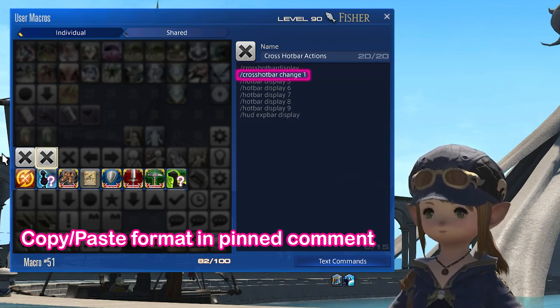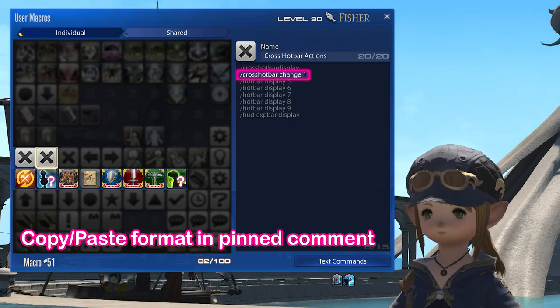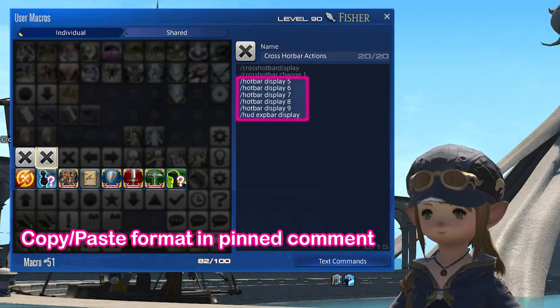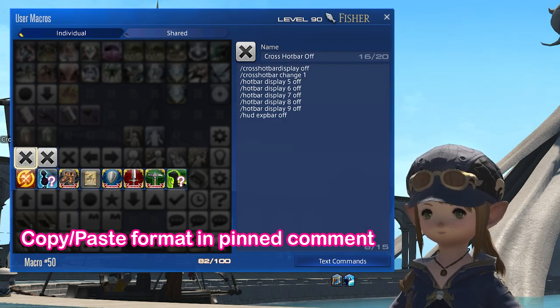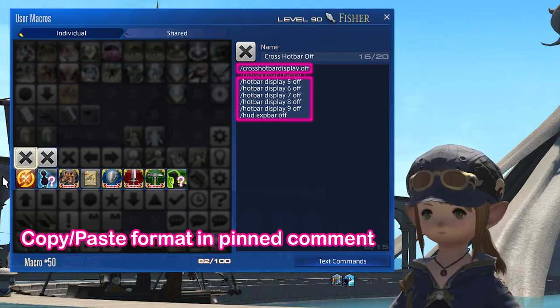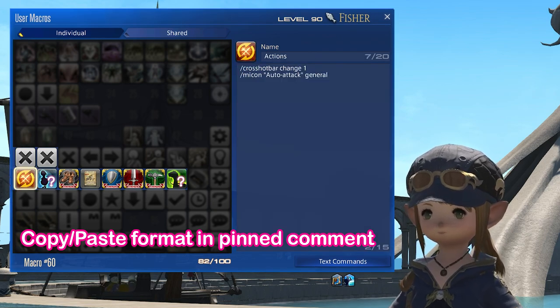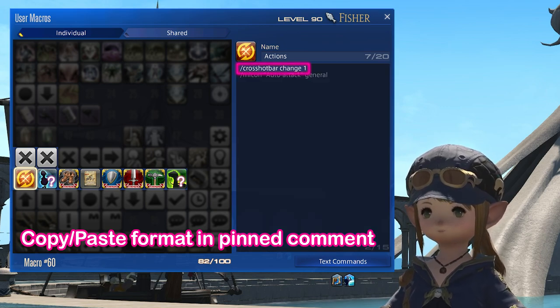You can also assign a cross hotbar to open by default. In this example, cross hotbar 1 displays whenever I press the toggle. The same macro can also toggle any other hotbars or UI elements you don't want to see all the time. The second macro is very similar to the first, and simply toggles everything off to ensure everything is synchronised. The remaining 8 macros will point to a specific cross hotbar to open — this one opens cross hotbar 1, this one number 2, and so on.